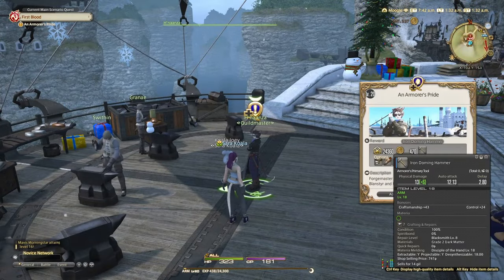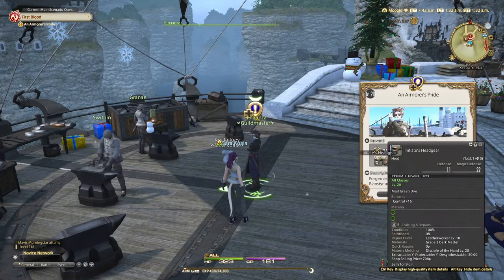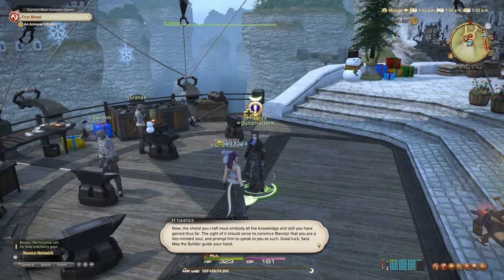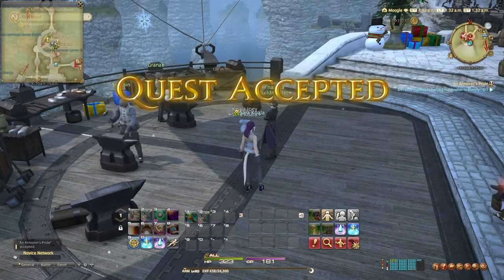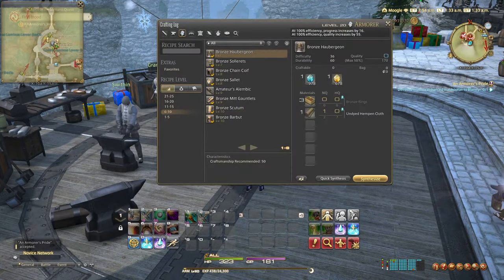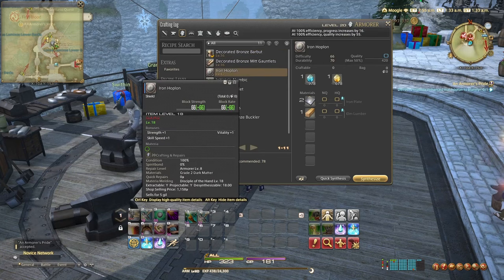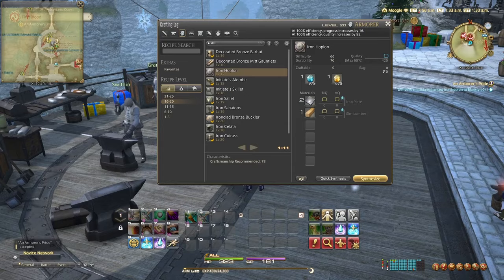In this quest we're being asked to bring a material-infused iron hoplin to the guard named Blandstair. First we need to make the iron hoplin. On the craft log you can see between level 16 and 20 they need two iron plates and one elm lumber in order to make the hoplin. We can then enhance with the material later on, so it's a two-step process.